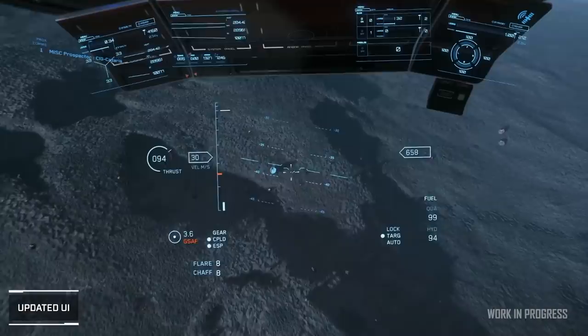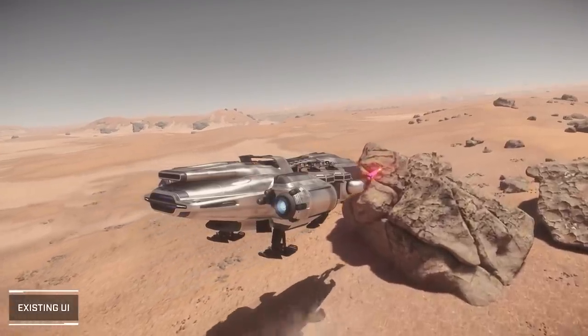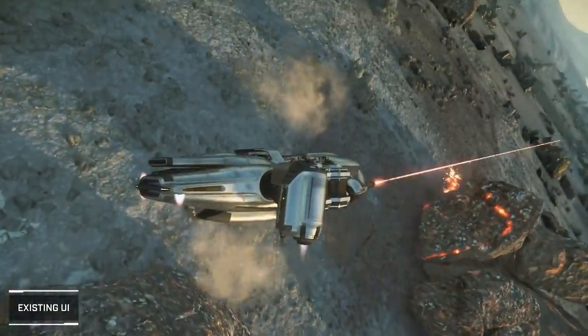Moving on to video updates — Inside Star Citizen was a mining-focused episode and it was great. Mining has moved to Building Blocks, their UI system that makes it much easier for devs to iterate. A big addition is flight UI for miners: you'll now see throttle speed and current velocity, so there'll be no nasty surprises like being in decoupled mode without realizing it, or accidentally flying into the ground while managing deposits.